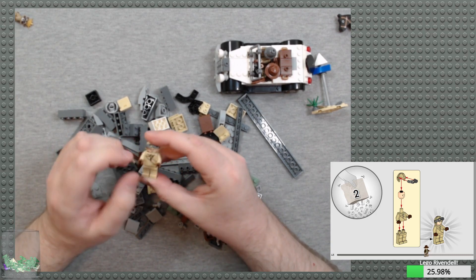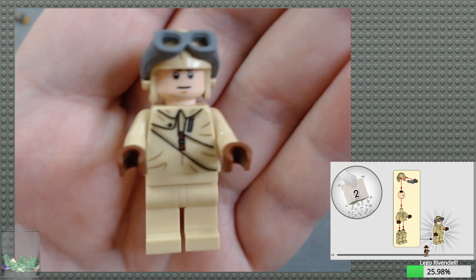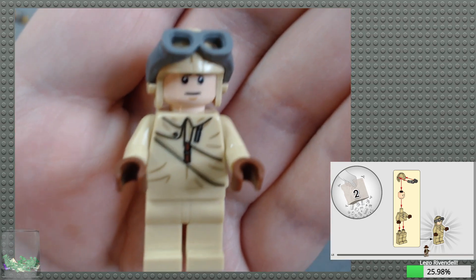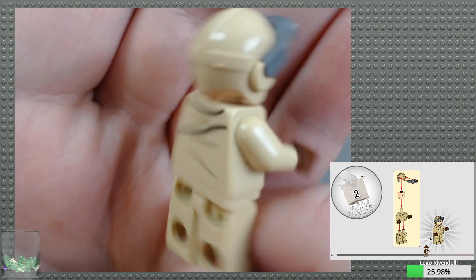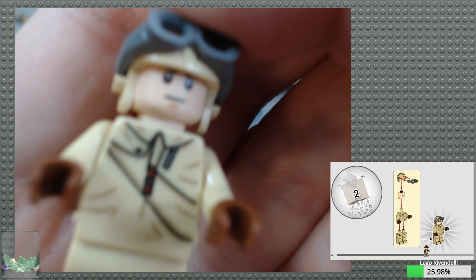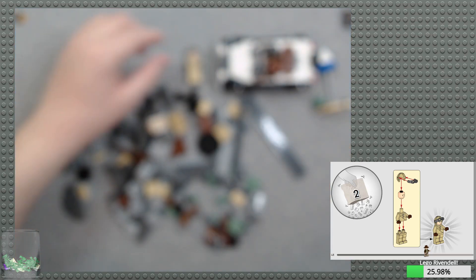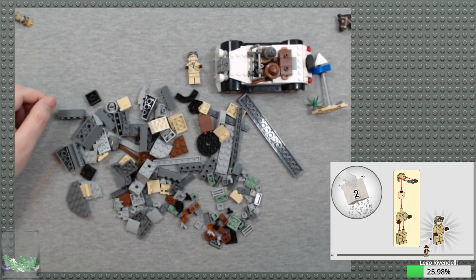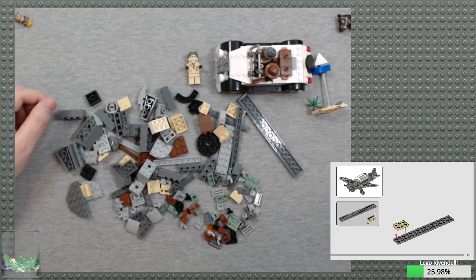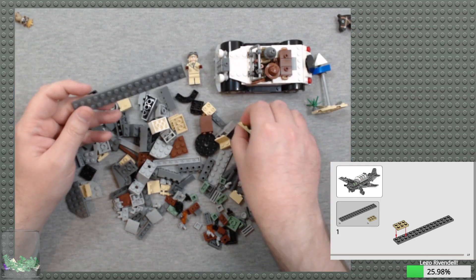Here we have the pilot — the fighter pilot. It's an interesting torso. I don't really know what that diagonal stuff is supposed to represent. Two-by-sixteen and two-by-three on top. A pair of one-by-twos with ball joint pieces.